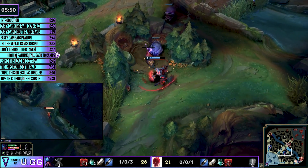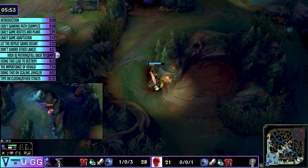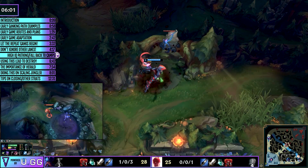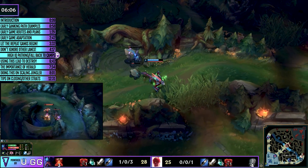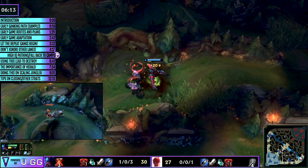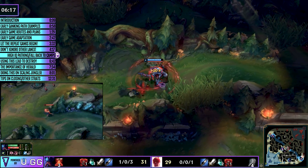After that third gank on the mid lane, Rek'Sai can say: okay let's shove the wave, Syndra can go back at an item spike, and I can finally clear the second spawn of my raptors and krugs — this gives her level six. Now, a lot of junglers in lower MMR think 'hey I did a great job ganking, I'm amazing' and pat themselves on the back without returning to the mid lane.